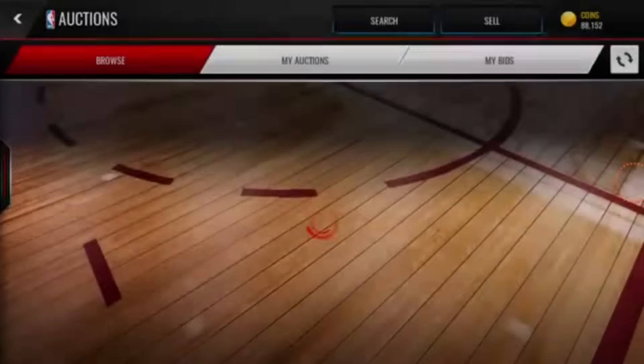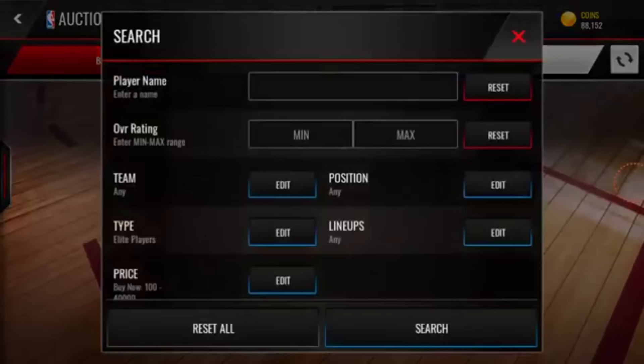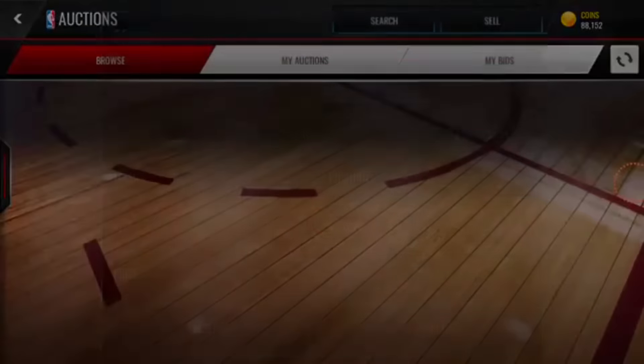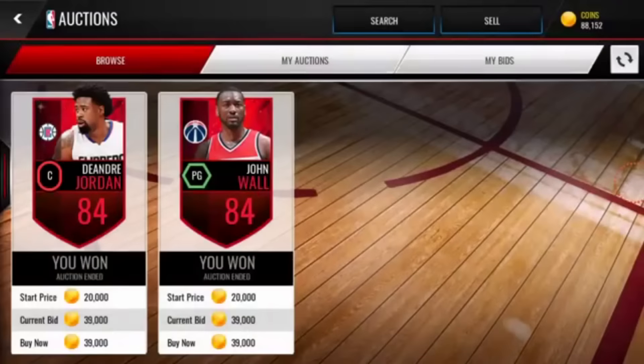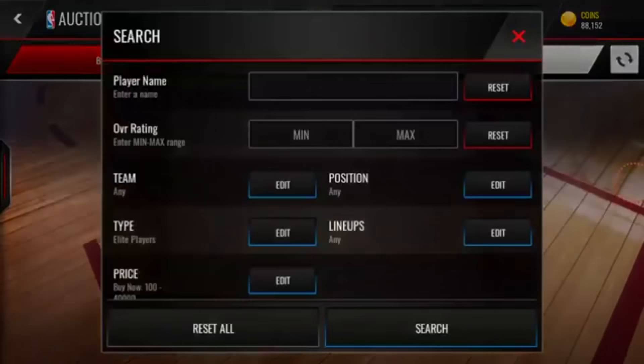So you just keep on hitting search and it's not limited to elites. If you don't have that much coinage to spend, you can do golds — search for a 2k gold or something for 2,000 coins or less. And you're going to come up with a few, sell them for over three.